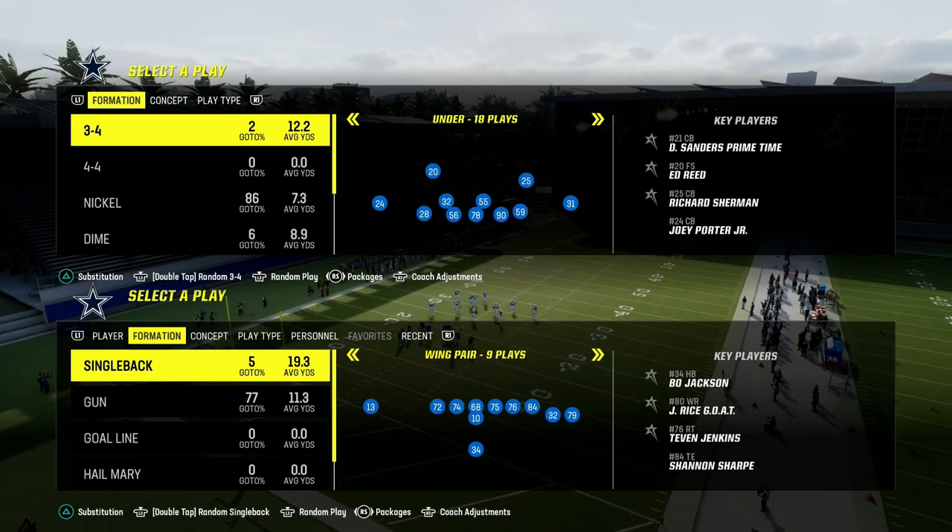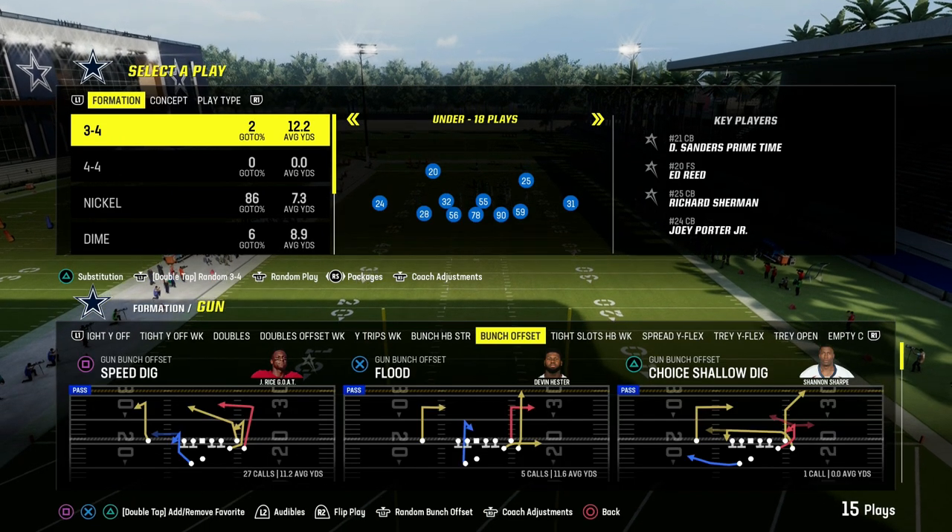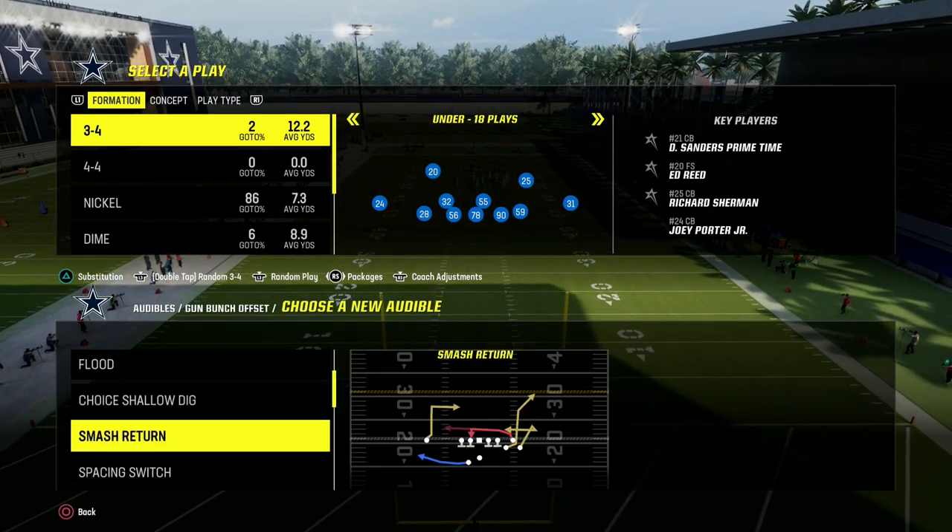Today's video I'm going to show you one of the best loop blitzes in Madden. It comes to us out of the Nickel 2-4-5 Odd formation out of the Tampa Bay Buccaneers defense playbook.